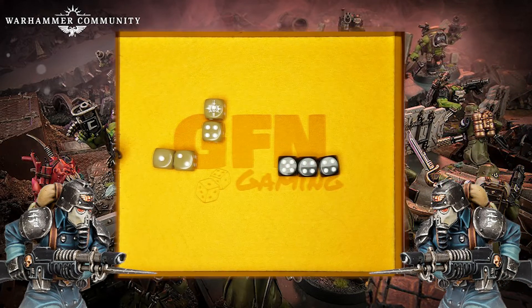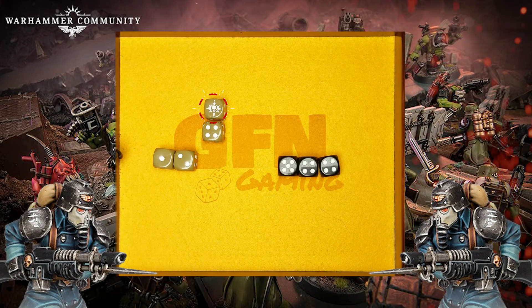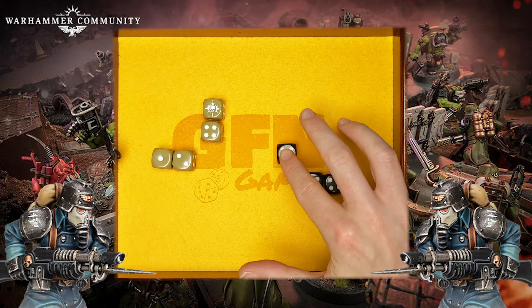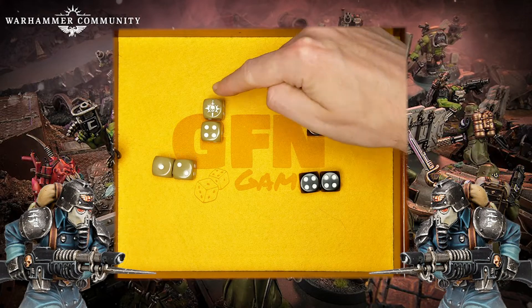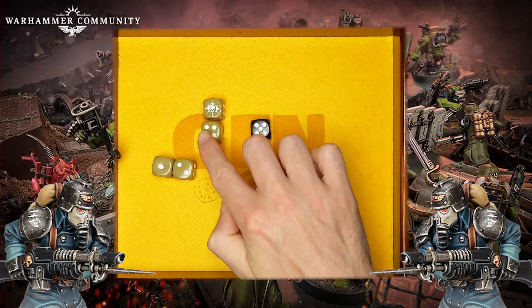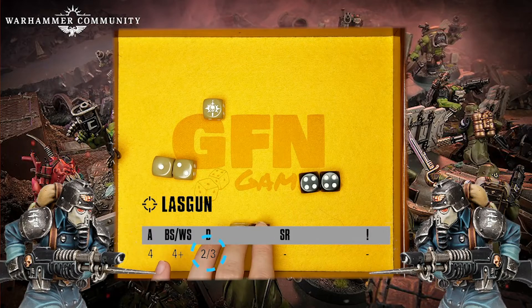In this instance the attacking Guardsman has one hit and one critical hit, whereas the Guardsman getting shot at has just the one successful save. You can't cancel a critical hit with just one successful save, but he can cancel out the normal hit using their normal save, leaving just the damage from the critical hit going through — in this case three.